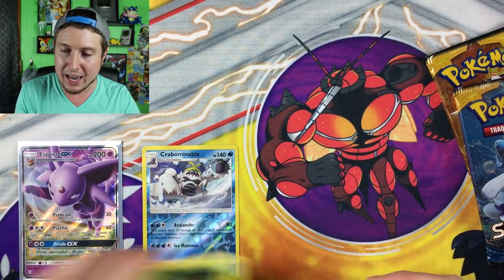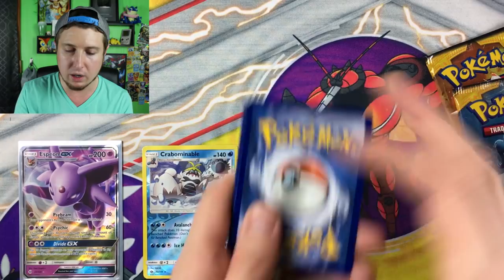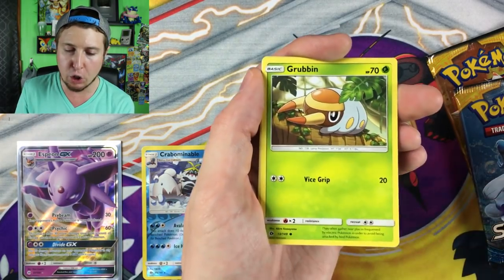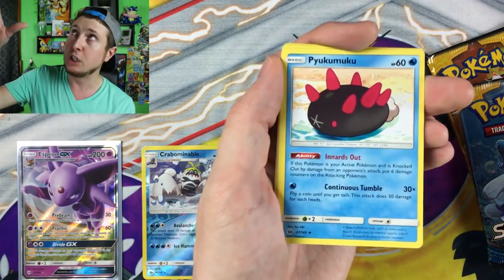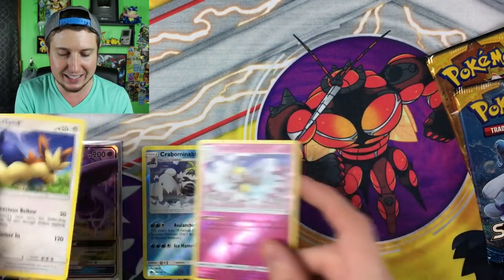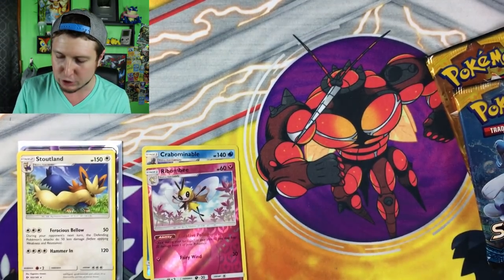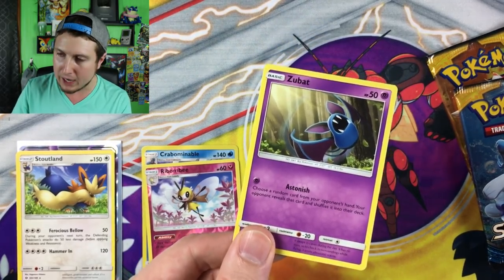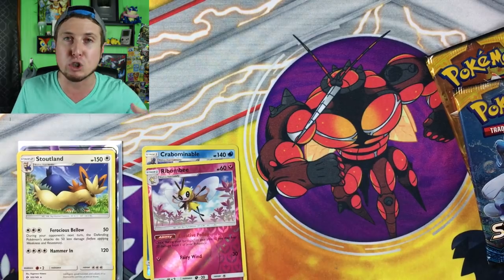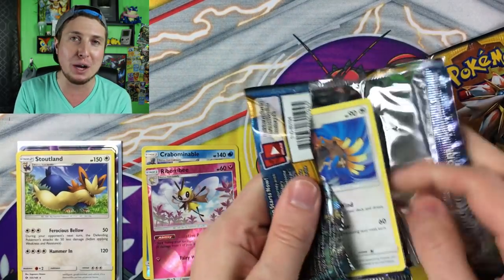Here we go into the next booster pack. There's the code card for that last one. We are opening up Sun and Moon base set right now. We got Lele, Zubat, Grubbin, Growlithe, energy — putting that in my filing cabinet back there. Rotom Dex, Passimian, Bewear reverse holo, and then Stoutland is the rare. There is the code card. Zubat — you remember those early Pokemon games, Red and Blue? My original copy of Red is back there with my original Game Boy from when I was a kid. Remember going into the caves and it was literally Zubats everywhere? I could not stand that, but it's still a great memory.